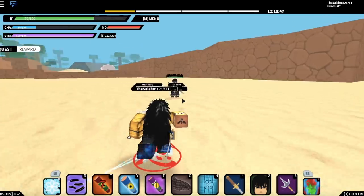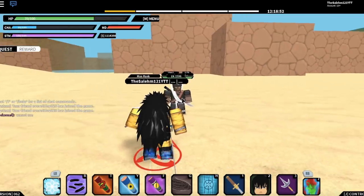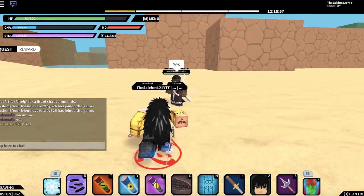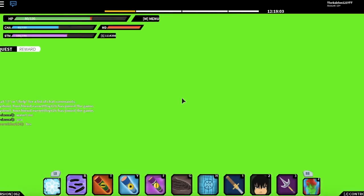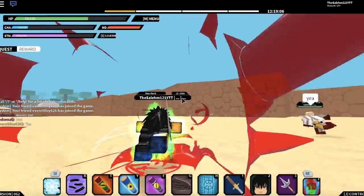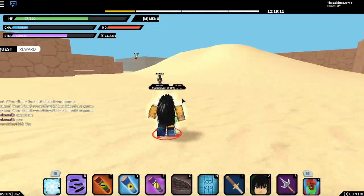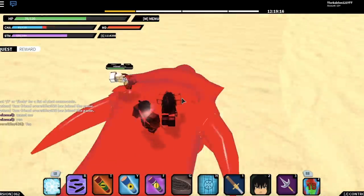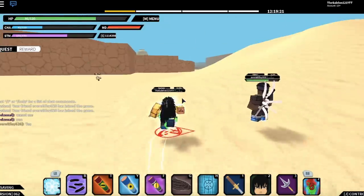The third subjutsu scroll is a mode — the Eight Gates. The activation looks sick. If you click Z it does a special move, which is a red dragon. It does a good amount of damage and you can keep swirling around and attacking them.